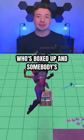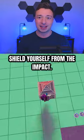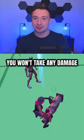If you're the one who's boxed up and somebody's about to come crashing down from above on your box, you can use a cone or a ramp to shield yourself from the impact. While they may break, you won't take any damage from it.